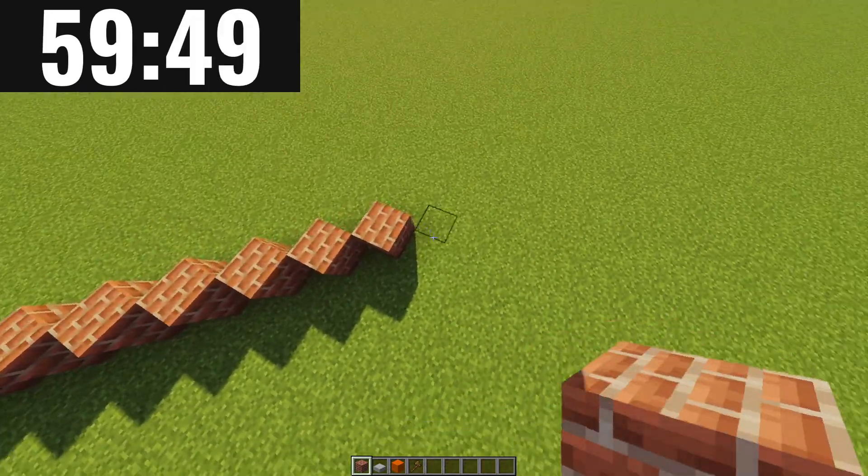Anyways, let's go over to the main attraction — the roller coaster. Oh yeah, I forgot the food store. Anyways, this is the roller coaster. It's just a little kiddie roller coaster — I couldn't spend too much time on it unfortunately. Anyways, let's just grab a mine cart and we'll get into a POV.